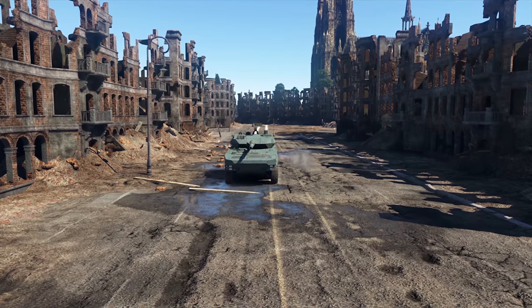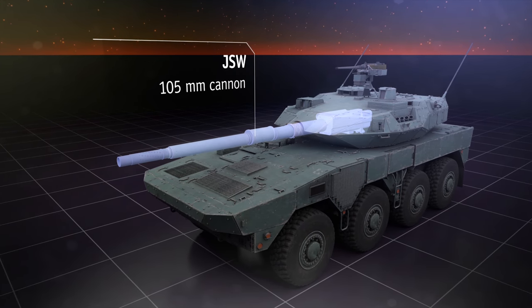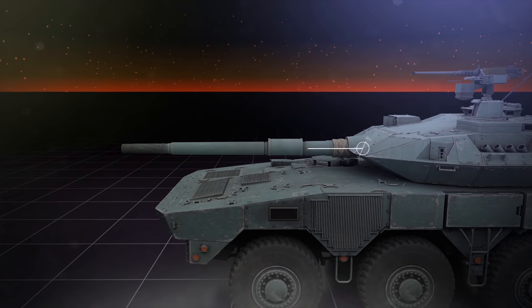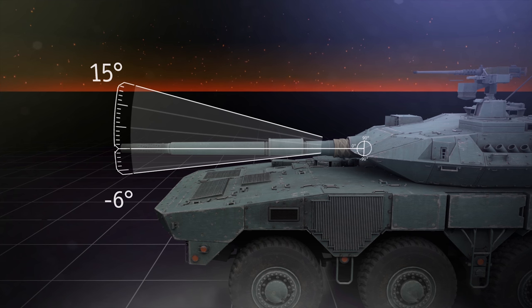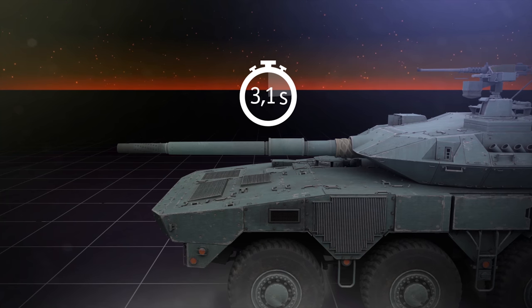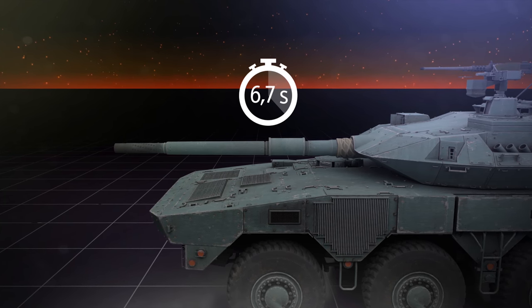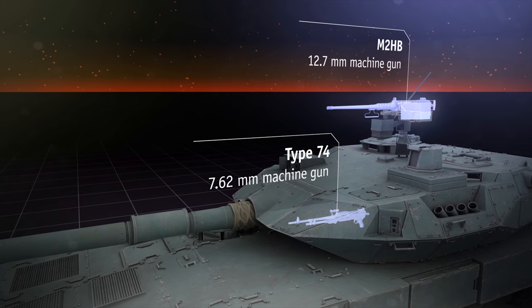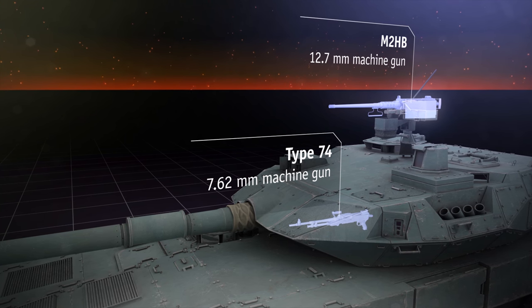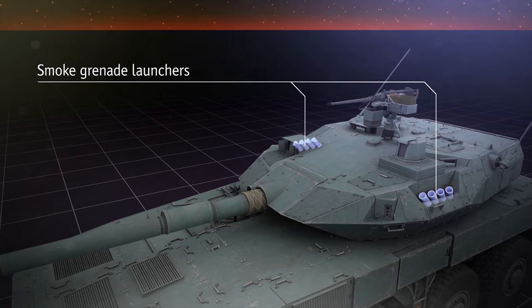The Type 16 is currently the top TD of the Japanese ground tech tree. Its 105 mm cannon comes equipped with a two-plane stabilizer, with depression and elevation angles of minus 6 to plus 15 degrees. With a maxed-out crew, it takes only 6.7 seconds to complete a reload. There are also two machine guns — an AA machine gun on the roof and another one coaxial to the main gun in the turret.